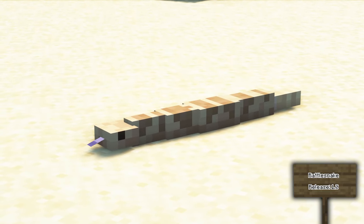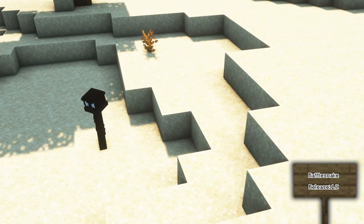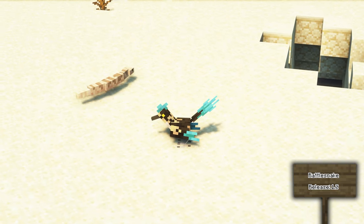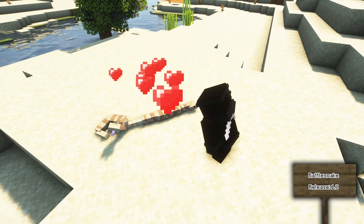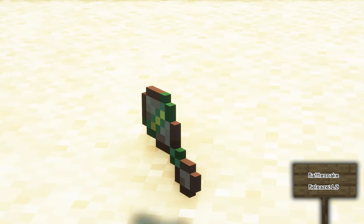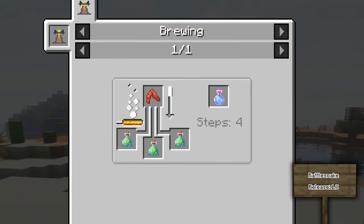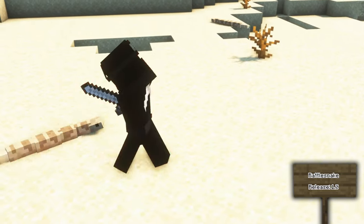The Rattlesnake can be found in the deserts and badlands. You may hear its rattle sound before you see it, warning you not to aggravate it. If you get close enough it will attack and poison you. If it comes across a roadrunner, both will get into a fight. You can breed rattlesnakes by feeding them any type of meat. If killed, it can drop a rattlesnake rattle which can create a maraca or be brewed with potions of poison. Combined with a cave centipede leg, this creates a potion of poison resistance.